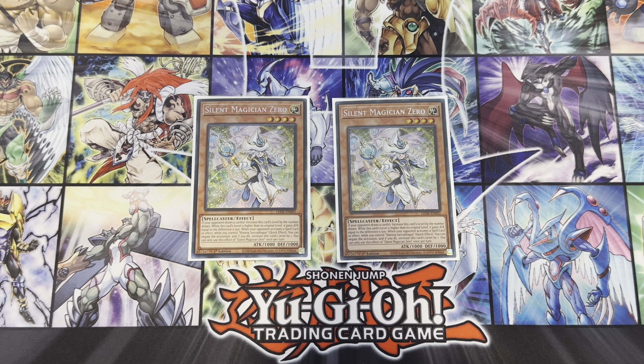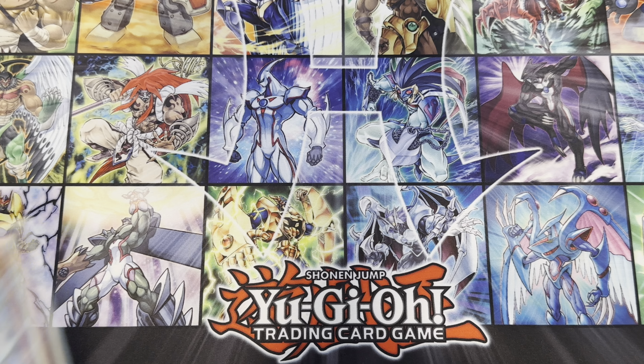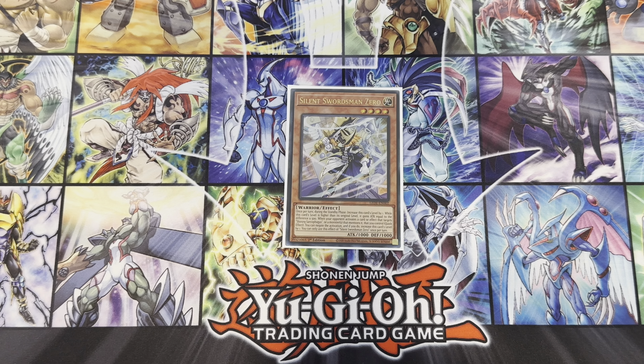We play two Silent Magician Zero. If your opponent draws a card, this card's level increases by the number of cards drawn and it gains 500 attack for each additional level. When your opponent activates a spell card while you control Shining Sarcophagus, as a quick effect you can negate the activation and this card's level is increased by one. I play two — three feels cloggy. The spell negation is a hard once per turn but it's really strong going second, and you can get that attack boost when you special summon it off Gandora to end games.